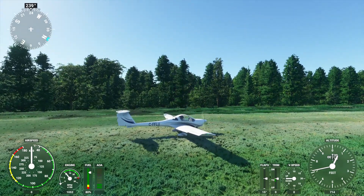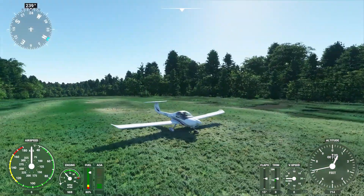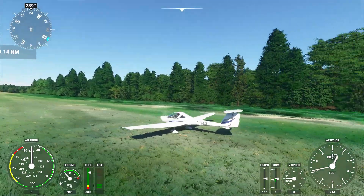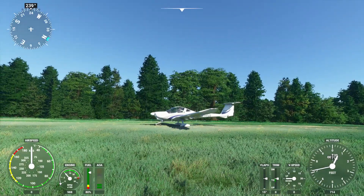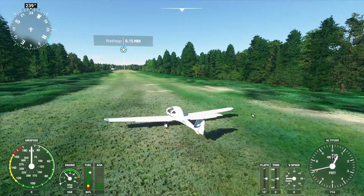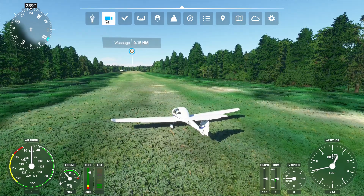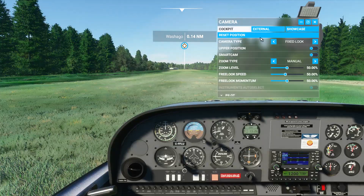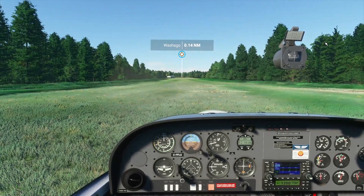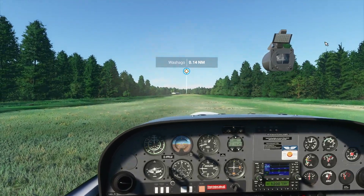Frankly, I don't even understand how physics-wise it's happening in the simulator. This is a T-tail aircraft — there's very little propeller slipstream going over that horizontal stabilizer when you're sitting on the ground like this. I do not understand how this is happening, because it shouldn't be. There's almost no airflow over the horizontal stabilizer.